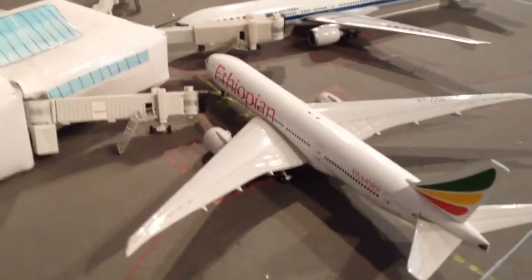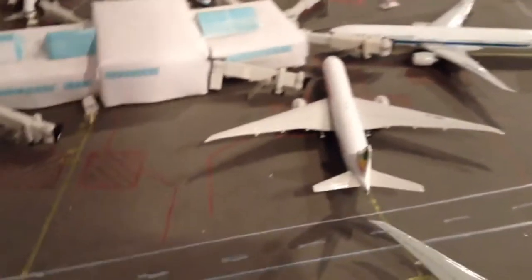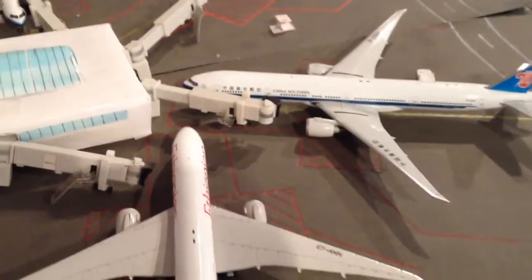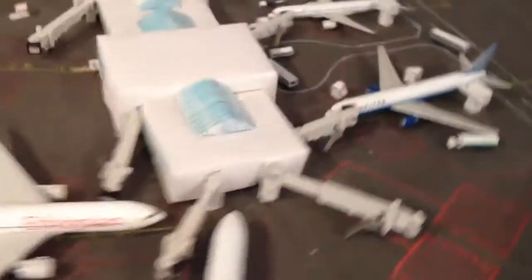We have an Ethiopian 777-200ER which has just come in from Ethiopia — the airport code is ADD. Then a Trans-Southern 777-300ER which has just arrived; the gate's not even pulled up yet. He is coming in from Guangzhou.